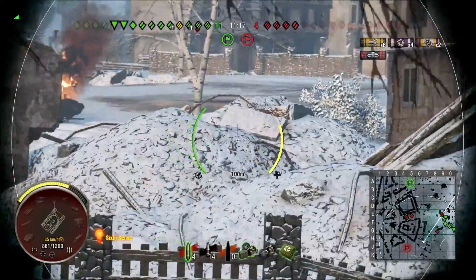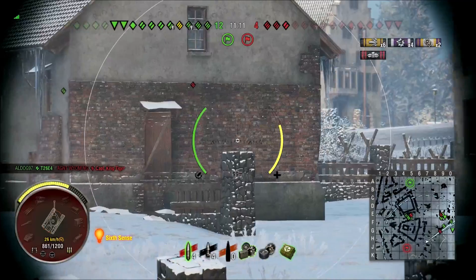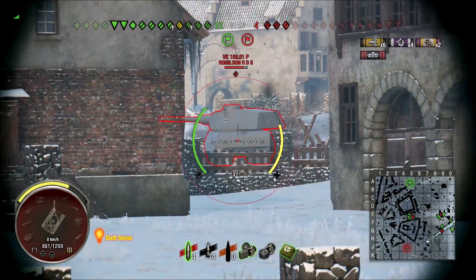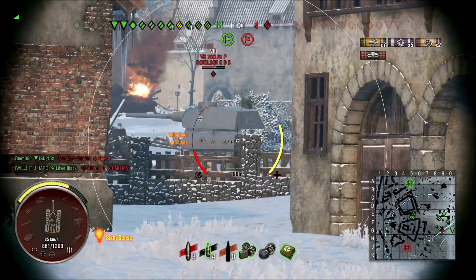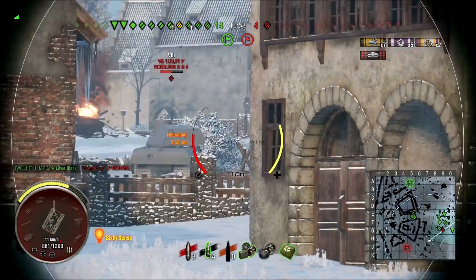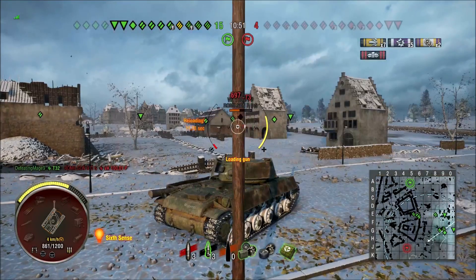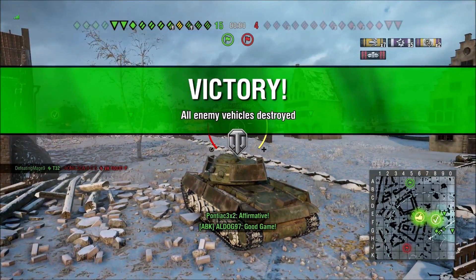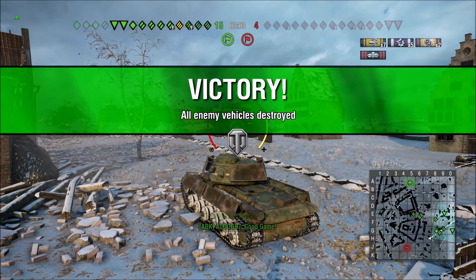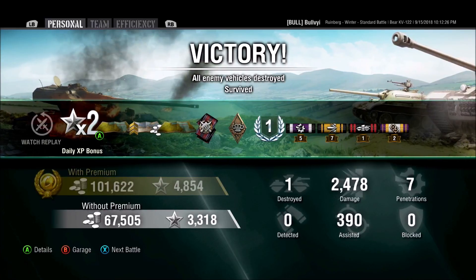Now I am going up against a VK100P. These things are crunchy — I mean, they are the definition of crunchy. They're difficult to pen at almost any angle just because of the thickness of the armor. We did manage to put one in him. I decided to switch to APCR for the VK100. I'm scoping him in, going to try to put one in his rear — it deviated and hit the side of his turret, just didn't happen for me. These Soviet guns aren't necessarily made for long-range fighting — they're mid to short, simply because the aim time isn't really an issue if you're super close.